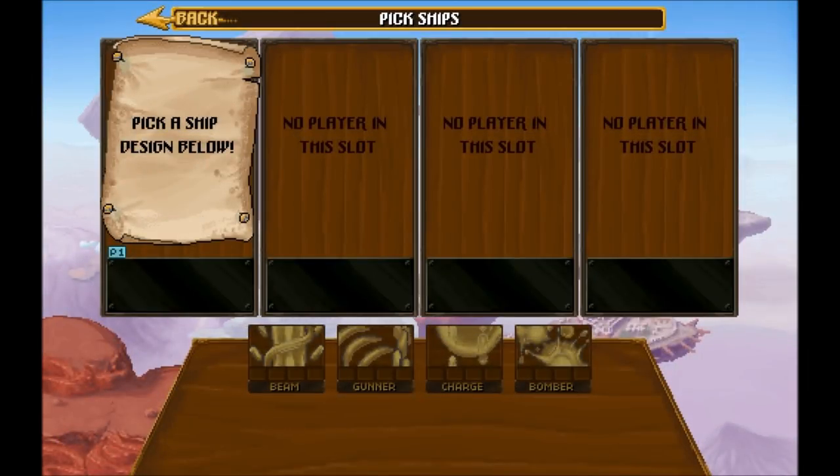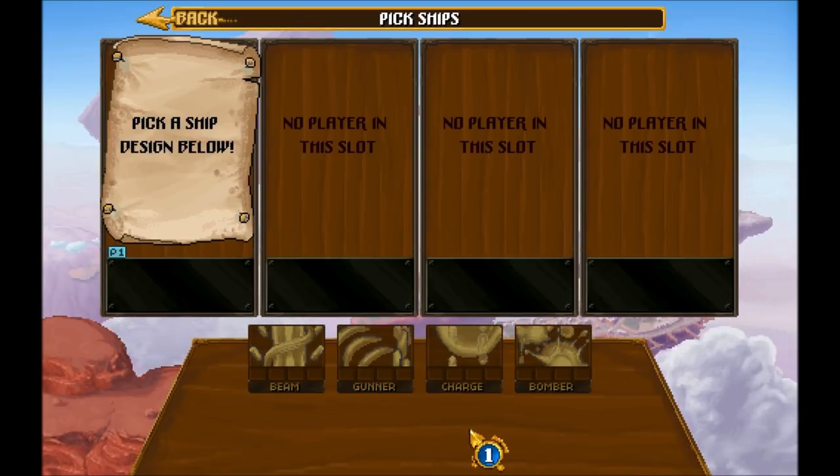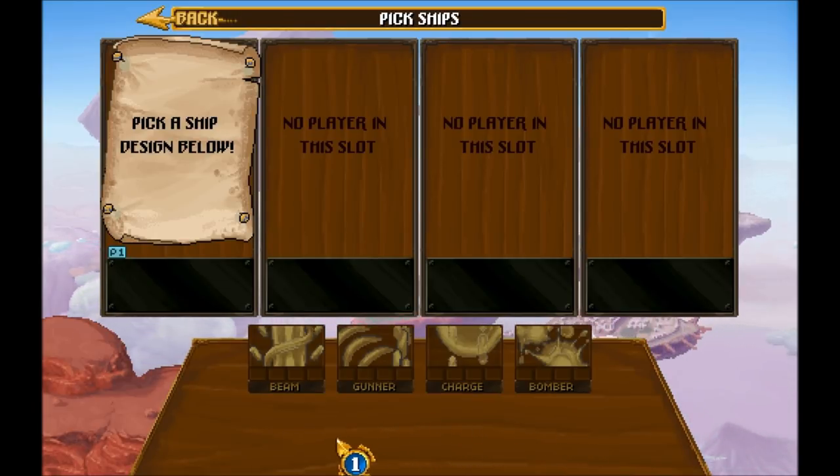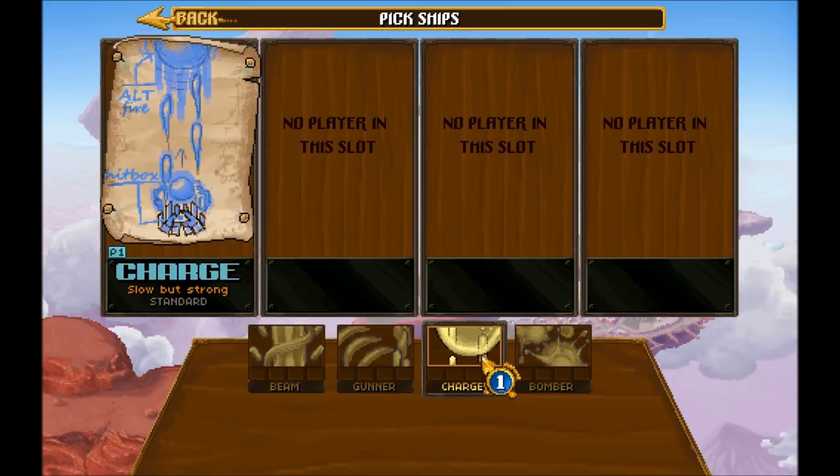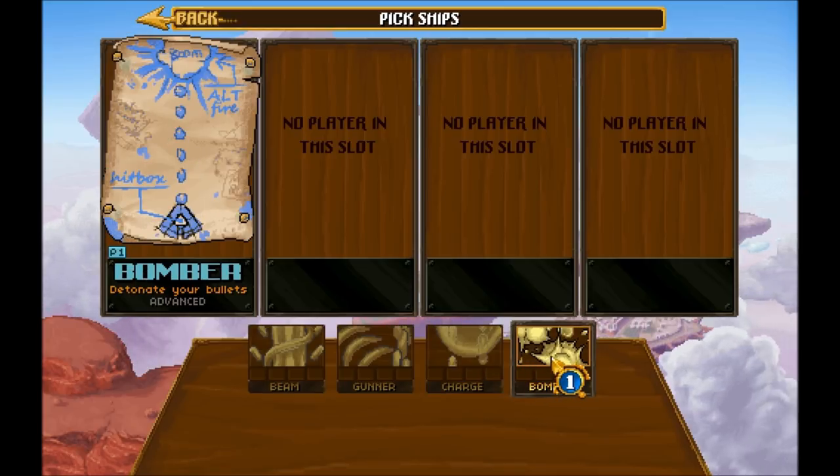So there are four ships in this game: the Beam, the Gunner, the Charge, and the Bomber. We are going to try them all in this tutorial and try to show you the flaws and the strong points of all of these ships.